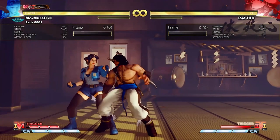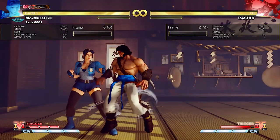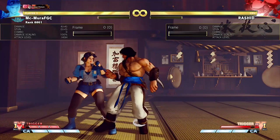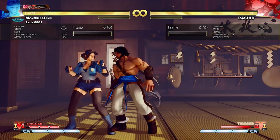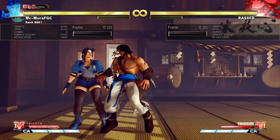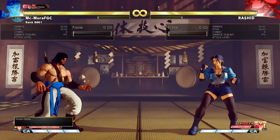As you can see, this is gonna be neutral on block, and look at how much he pushes us to the corner. We are now almost at the other corner, at neutral, and Rashid has his 3-frame. So it does seem ridiculous, and it is really really good.